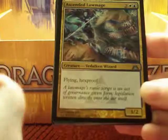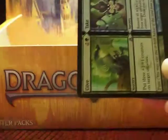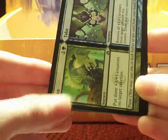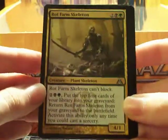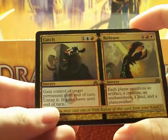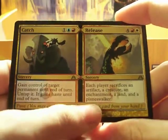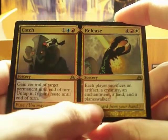Ascended Law Mage: flying and hexproof — nice uncommon card. Give and Take, we already read about. Rot Farm Skeleton, already read. Catch and Release — Catch: gain control of target permanent until end of turn, untap it, it gains haste until end of turn. Release: each player sacrifices an artifact, a creature, an enchantment, a land, and a Planeswalker. And a Boros Guildgate foil, and a Dimir Guildgate not foil.